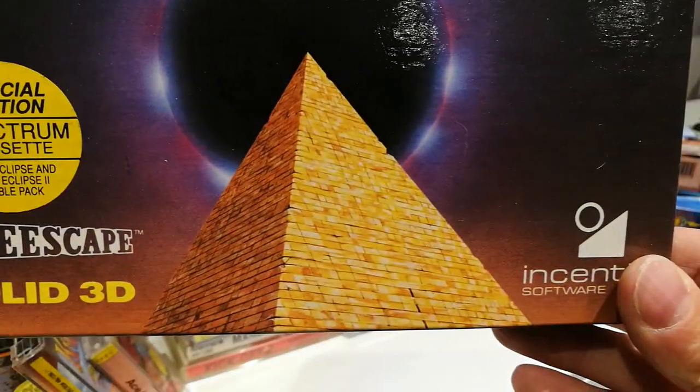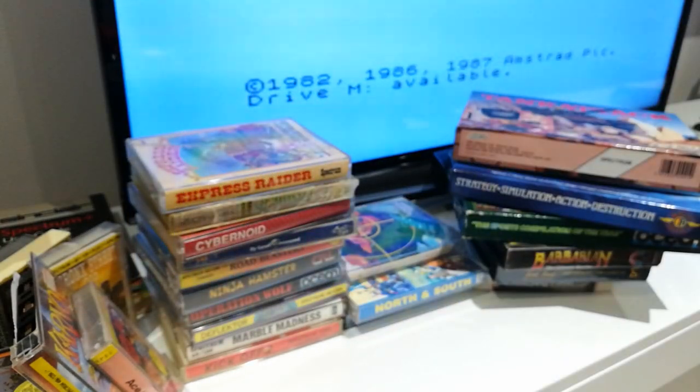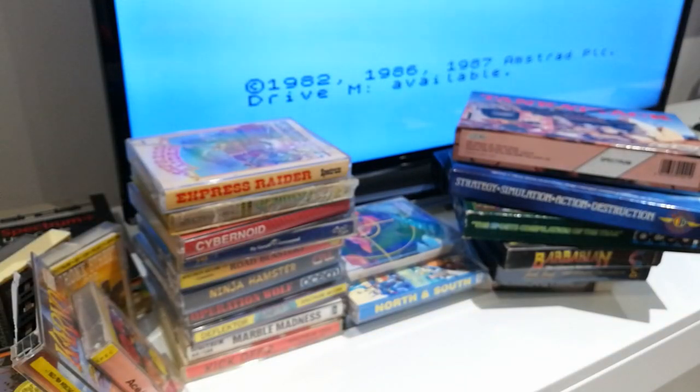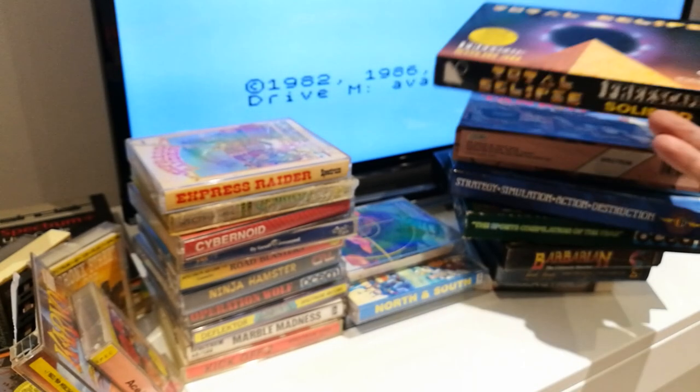Total Eclipse — this is one of those 3D games. Yeah, I do like 3D on the Spectrum. I don't know what you do though — I think it's an exploration game. Oh, in here we have the poster! But there's no semi-naked women with swords so I'm not as impressed as I would have been if Barbarian had had the poster in, but still it's nice to get them complete. Just pop that back in there.